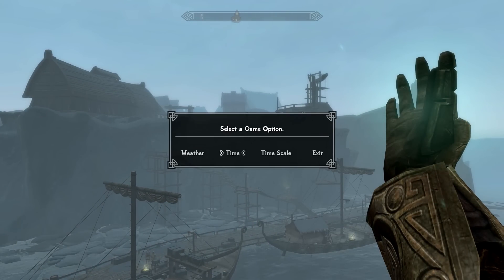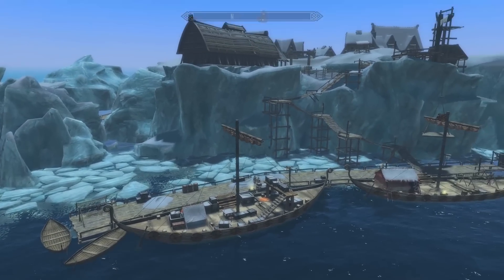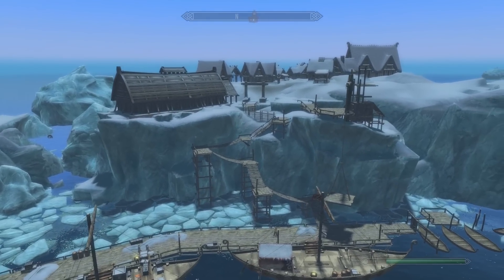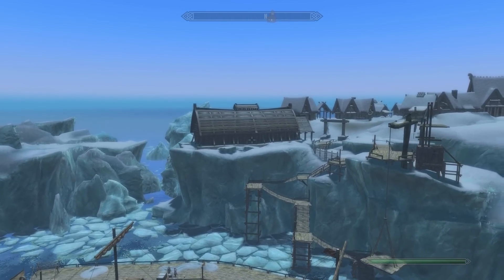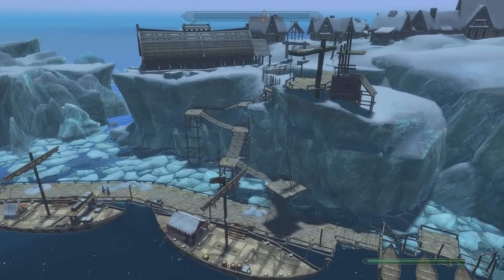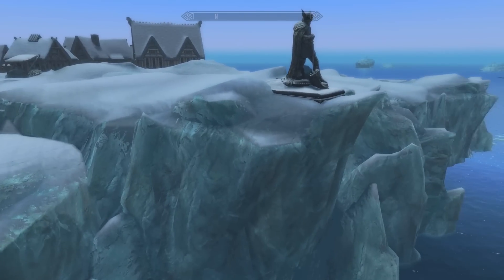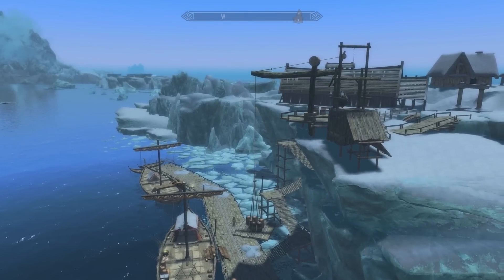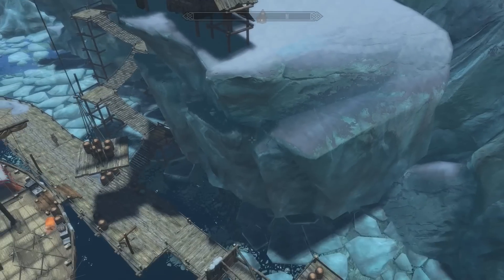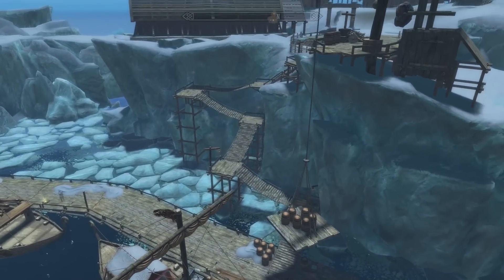Without further ado, let's actually check this out, shall we? Let's go ahead and clear the weather just a little bit so we can see just how awesome this looks. The settlement is indeed quite large, as you can see. We have our gigantic longhouse right there, and that's actually not even the Great Hall — the Great Hall is towards the back. This is modeled very much so after a Viking settlement. I love the fact that they've put it up on top of this gigantic glacier, because they're going to be pretty safe up here, with the exception of dragons. It seems the only way up is that rickety wooden staircase.